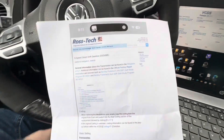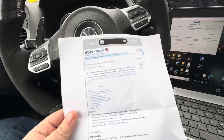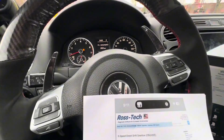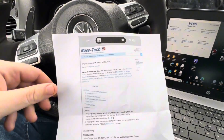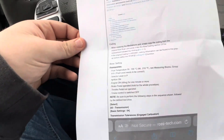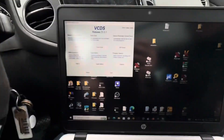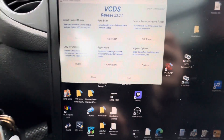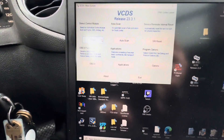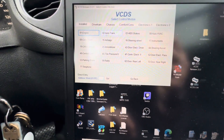Welcome back. I had a few requests for the DSG adaptation on the Tiguan, so I figured we'll do a quick walkthrough on how to set all the tolerances. I've got the printout here. What you're going to do is pull up your laptop, go to VCDS, go to control modules, select it, then go to auto trans.